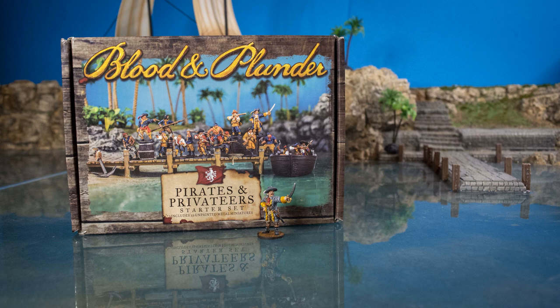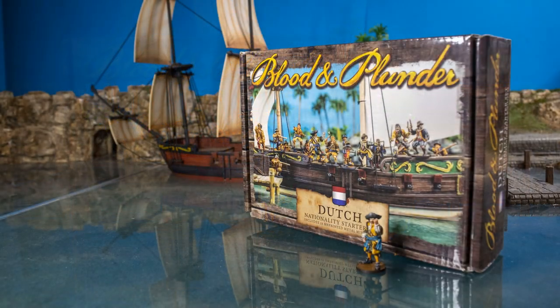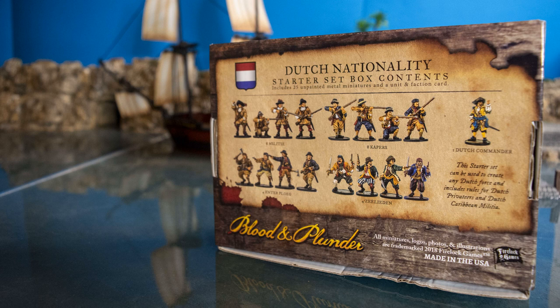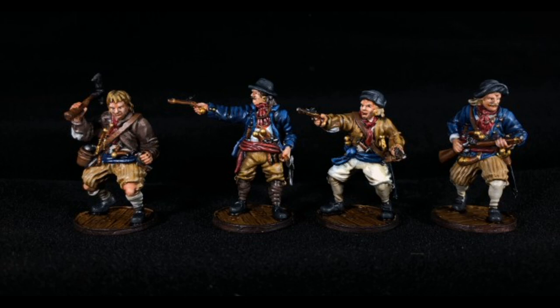Dan's favorite box to start with, if he could do it all again, would be the Dutch. He's the resident sea guy — he got into the game because he loves the way the ships looked. He would buy into the Dutch because they're really easy to play, easy to learn, really good at sea, and they reward smart gameplay without getting too bogged down in the rules. The box allows you to play the Dutch Caribbean militia or the Dutch privateers, and it does both really well. The only thing you'll be lacking is sailors, but you can buy more sprues. All the units look really cool, and the Dutch models are beautifully sculpted. His beloved Enterpluggers in particular look really mean with all their pistols and explosives, and are a joy to paint.